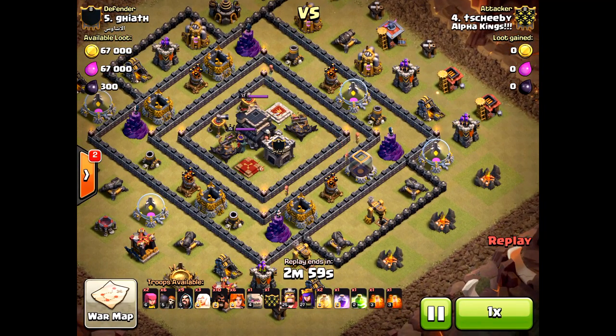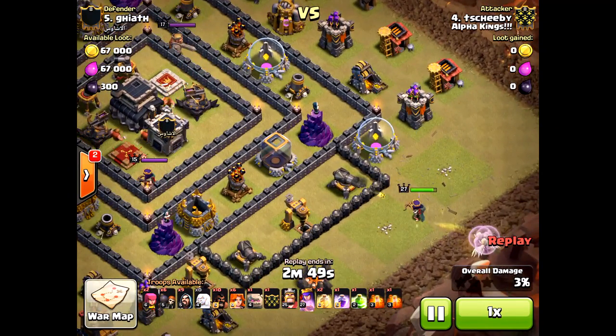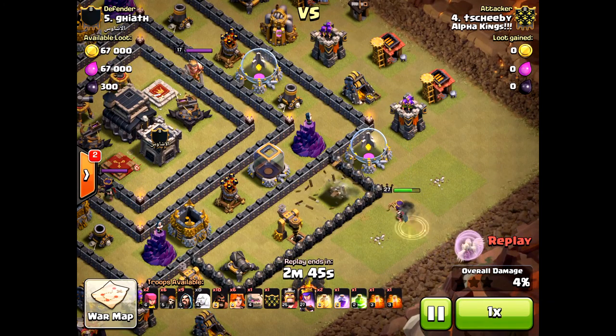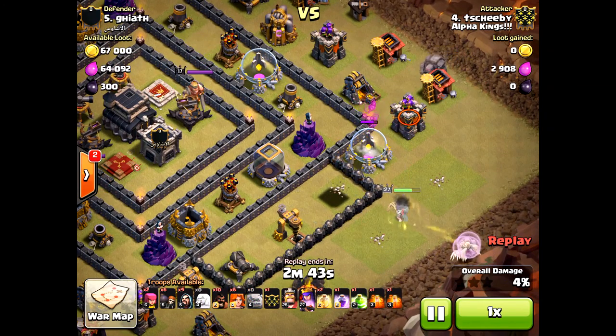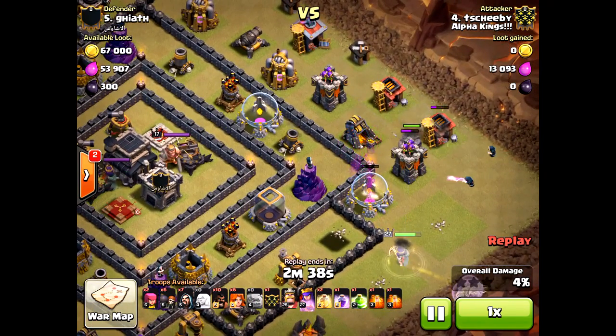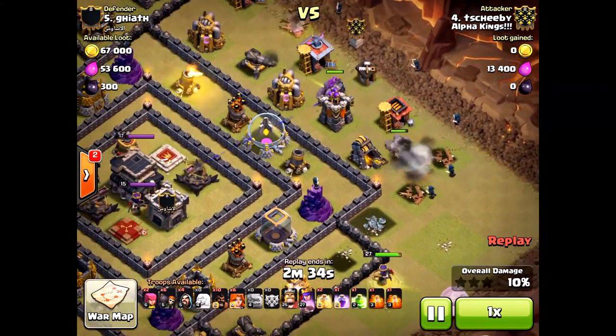This is a very cool, sweet army composition. Only three healers, and he can do three healers because of what he does. He drops his queen down, but he drops his golems quite soon to take some of that brunt defense from those archer towers. So the golems are soaking up the damage, and the queen is able to stay alive because she doesn't have many defensive structures on her.